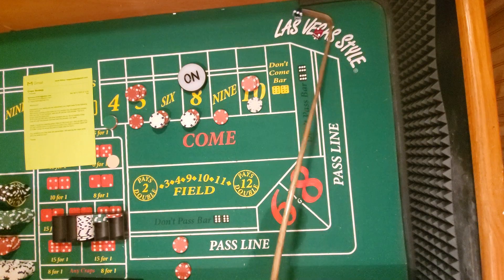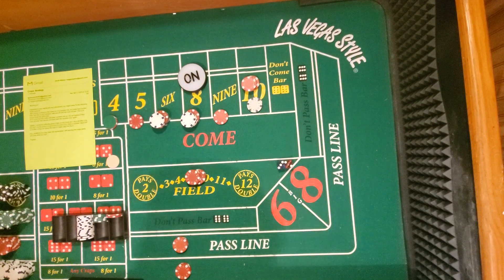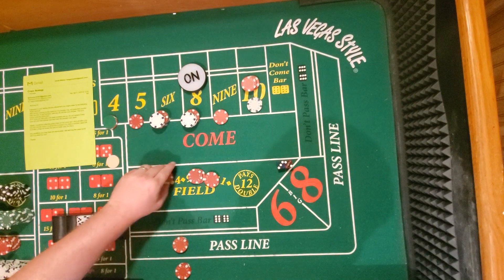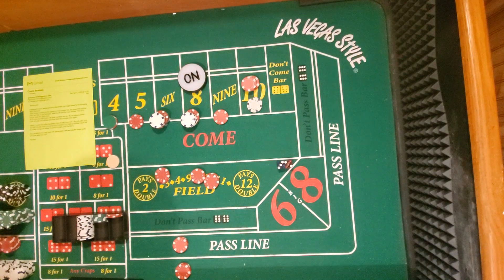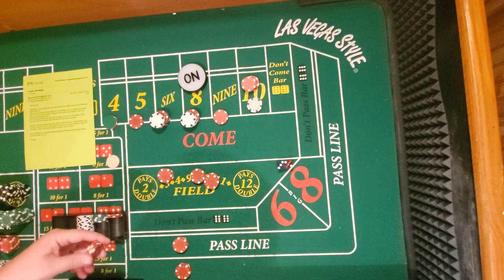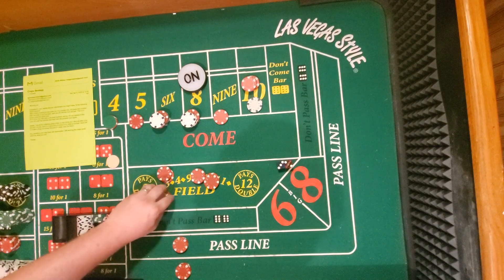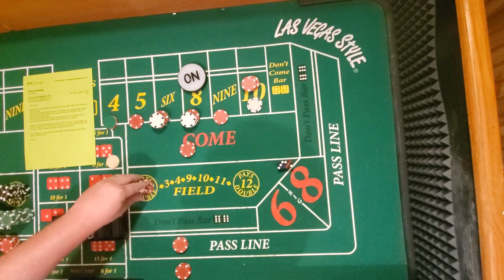Five — we got our five, awesome. Bring it over here. Three there. I should have made that $16 — that's my fault. So $15 one-and-a-half times ends up being like $22 is what they'll probably pay you. All right, we're still playing the three-point Molly, so I'm going to replace that.